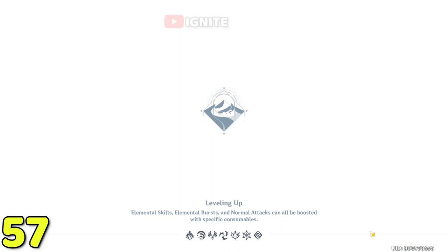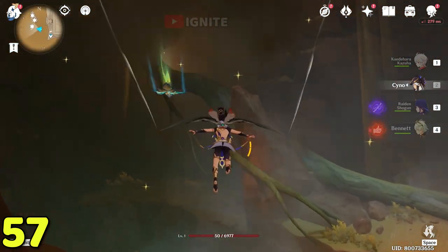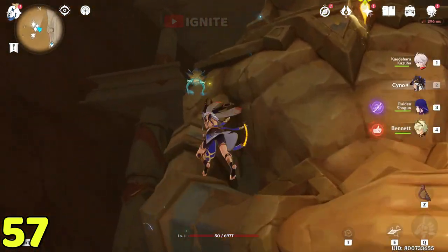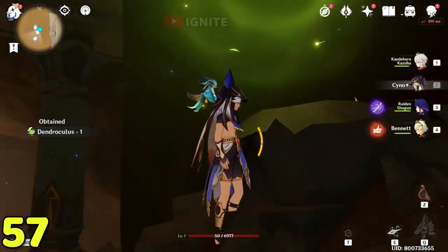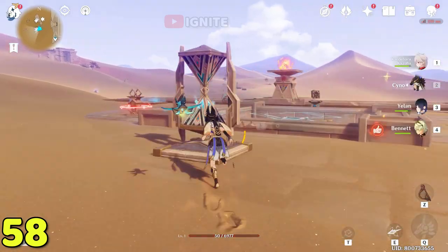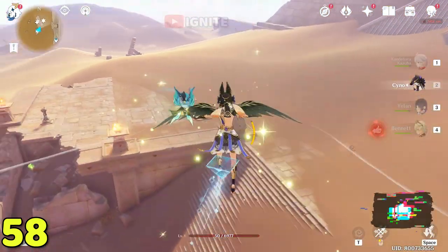After getting this dendroculus, come back to this waypoint. Go straight and at the top you will see two statues — on one of them you will find the dendroculus. Use the four-leaf sigil to get there. After reaching here you will see the dendroculus behind one of the statues. After taking it, come to this location on the side face, read the book first, glide, and you will find the next dendroculus.